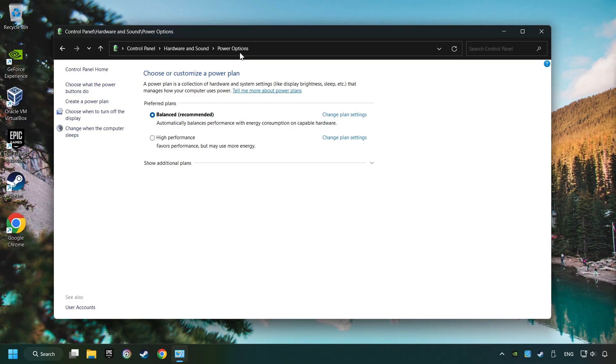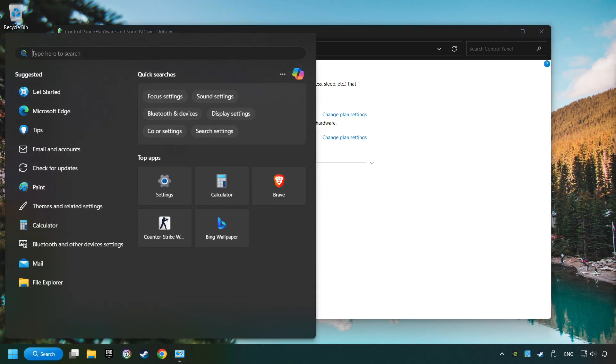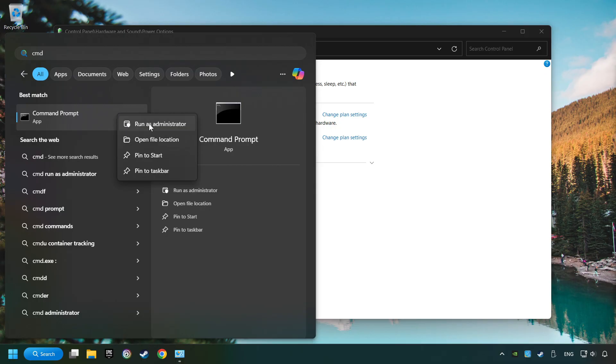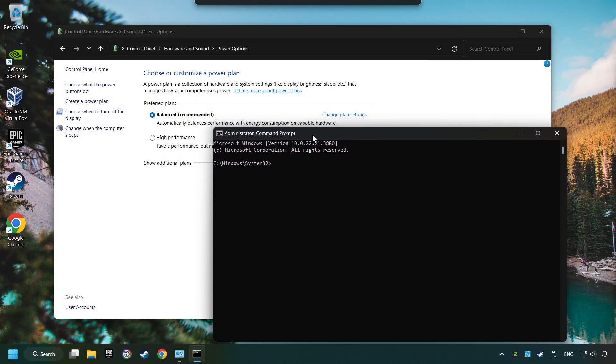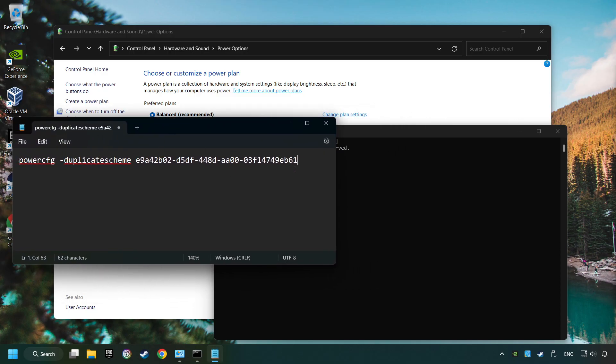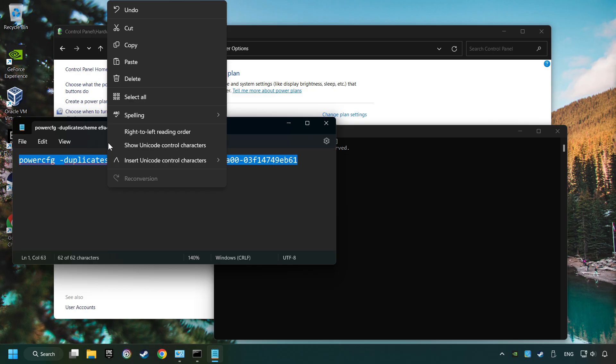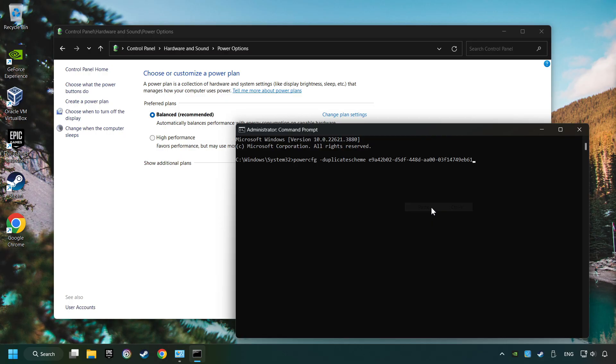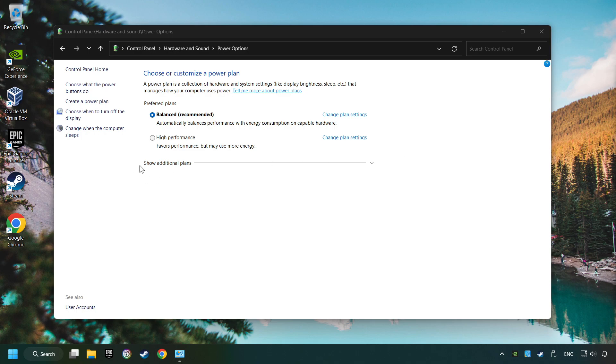If you don't find the Ultimate Performance Mode on the list, then please follow further instructions. Click on the search box and type in CMD. Right-click on Command Prompt and Run as Administrator. Copy the text from the description, paste it here and click Enter. Now the Ultimate Performance Mode has become available. Refresh the page and activate Performance Mode.